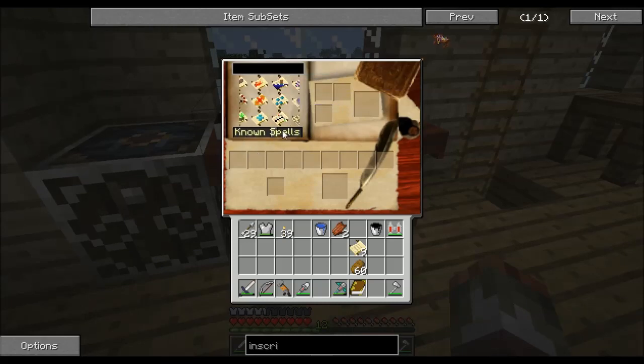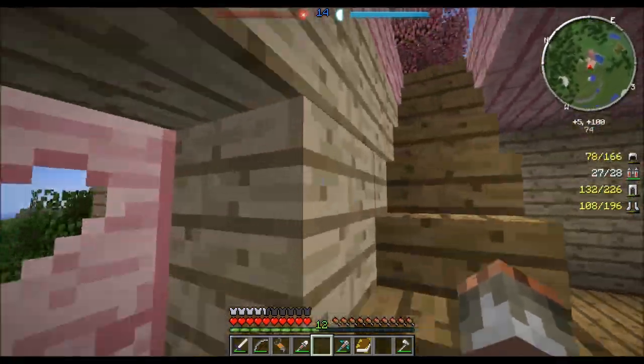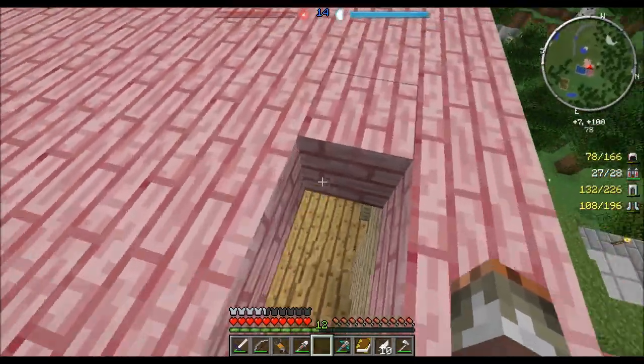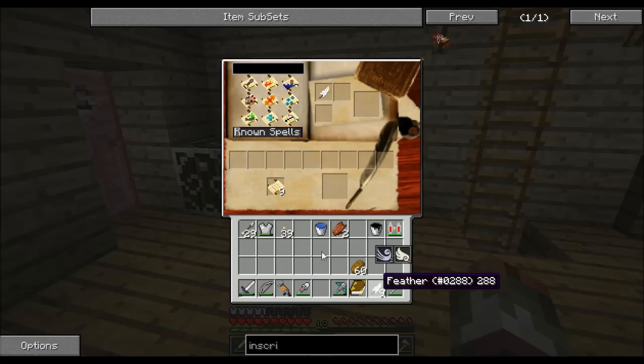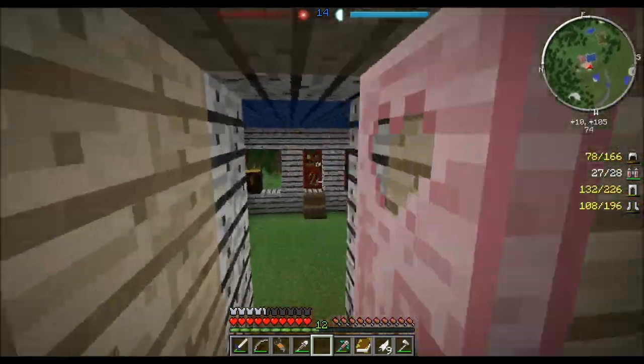These are all the ones that I know — I know 12. I want to learn dig, firebolt, and sense energy. Telekinesis too. In order to do this you need spell parchment, and I think you need a feather as well. Good thing I have ten feathers. And then ink — I forgot I can't get out of this one anymore, so I'm going to search for squid and hopefully kill it.